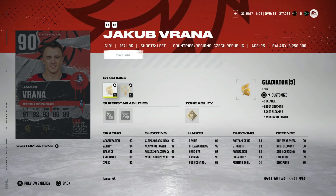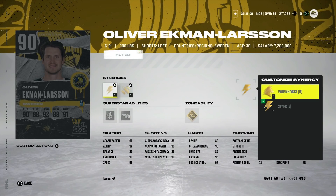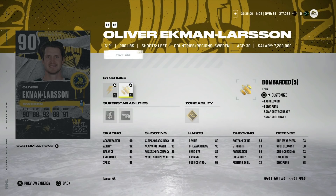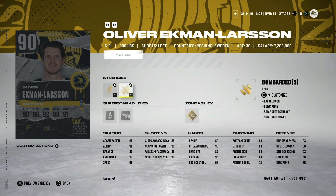Rana is another good option for 45,000 coins with Booming Shot and Light the Lamp — 92 speed, 92 acceleration, 94 agility, all above 90 in shooting and hand stats, though body checking is weaker. On defense, the OEL with Spark, Workhorse, Bombarded, and Light the Lamp goes for about 75,000 coins — a little expensive, but as the year goes along this card will fall in price. He has 92 acceleration, 91 agility, an okay shot, is six-foot-two with a great Tape-to-Tape superstar ability, and solid defensive awareness and stick checking — a very well-rounded defenseman.